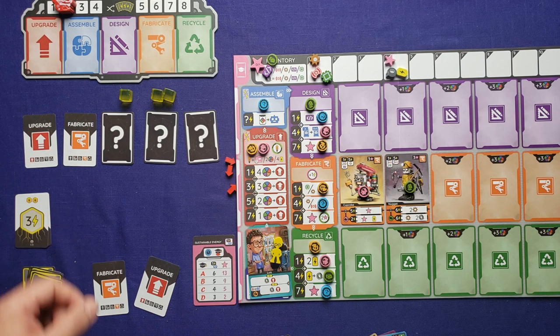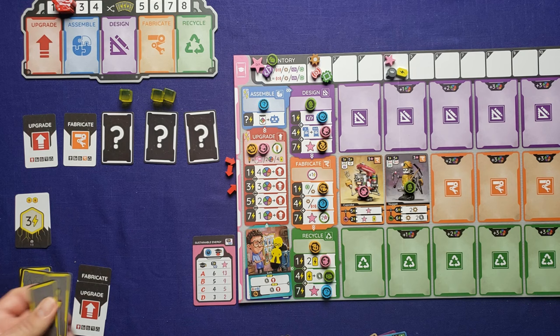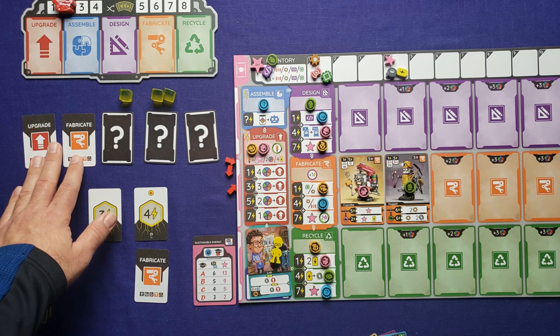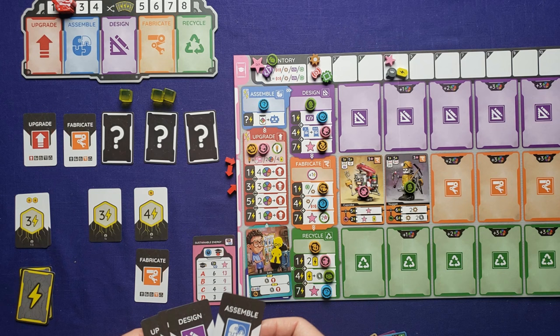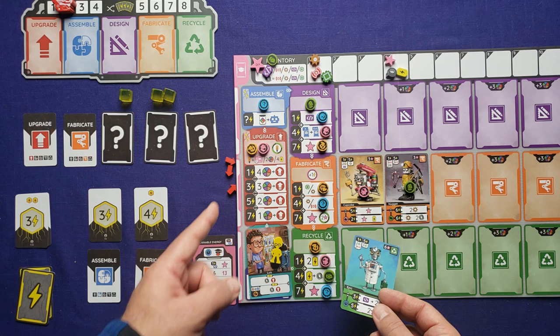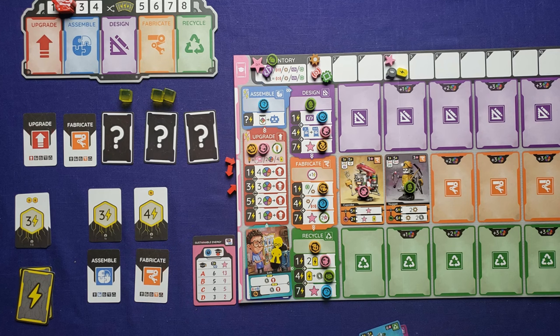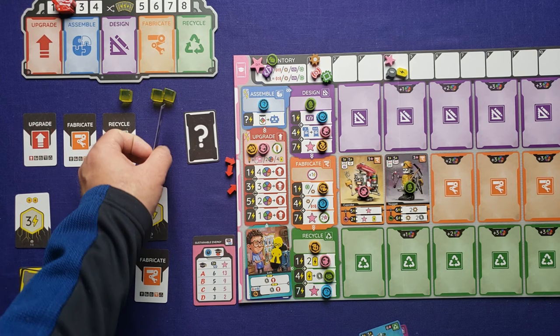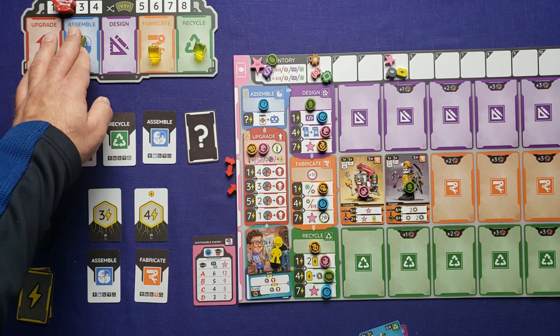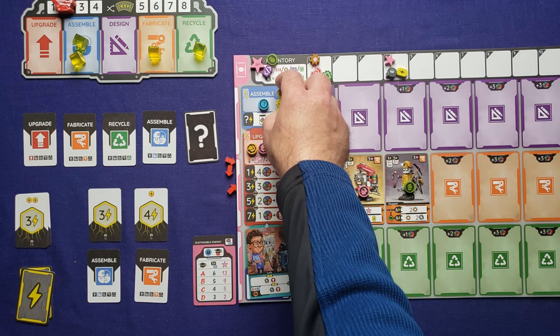Draw two new power cards for round two: four and three again. I definitely want to activate the robots again, so we go with fabricate. I also want to assemble and don't want to risk the AI not picking it, especially if I build a robot during assembly and the AI activates recycle — then it will activate right away. Flipping the AI's cards: recycle and assemble. That worked out — three actions this round with energy going to recycle, and one energy to fabricate from my card.